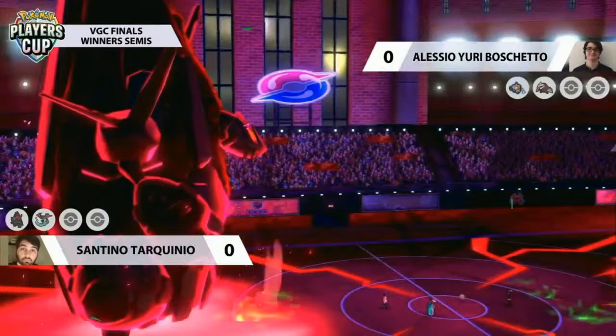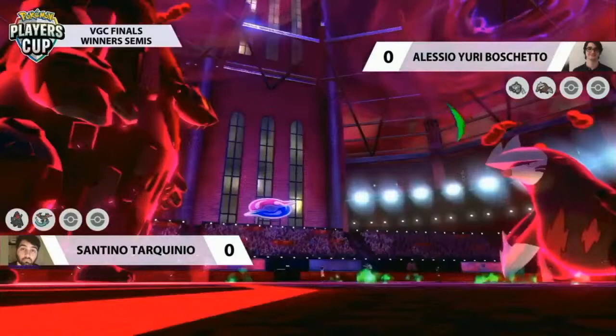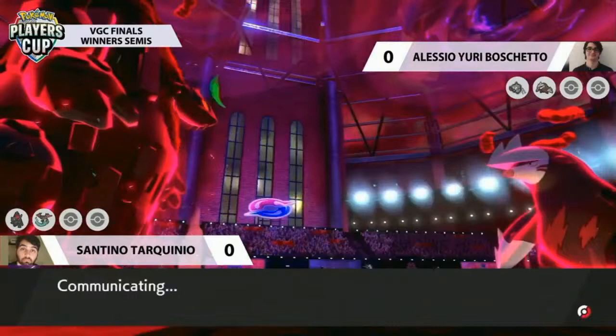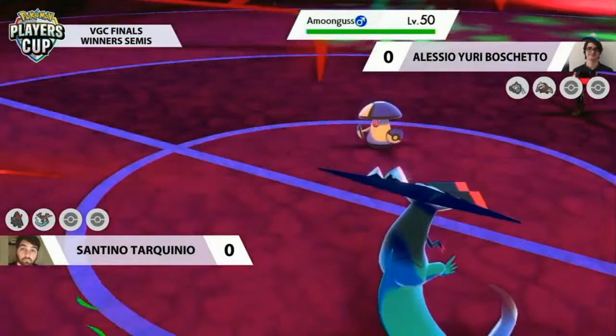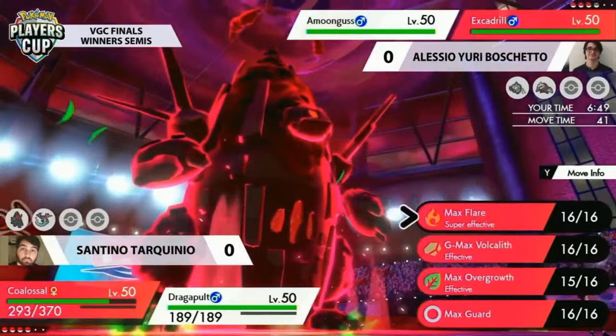So scary to opponents from the other side of the field, and that's exactly how this team has to be played. Santino needs to call protects and Max Guards correctly, pick up knockouts when and where he can. Calling the Protect on Excadrill and going after the Rotom is one of the best ways. Amoongus takes the field, buying Yuri a bit of time, but one of his Dynamax turns on Excadrill forces him to be safe and Max Guard.